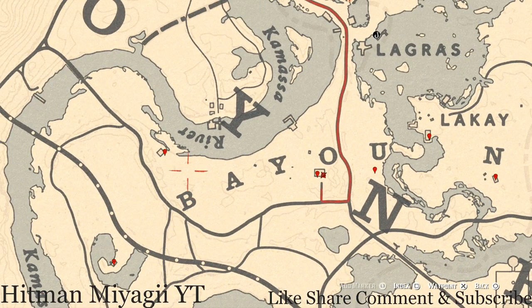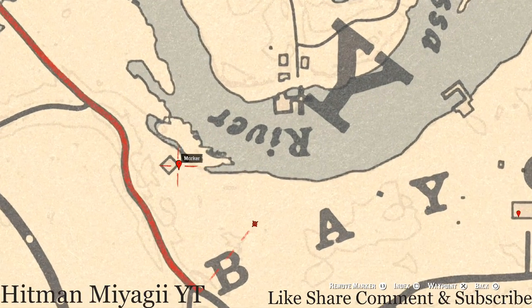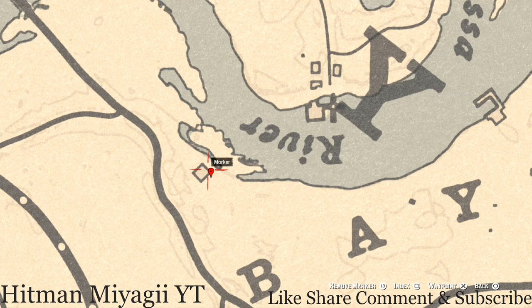There's a bird egg right about here if you want to look for it - it's an egret egg (E-G-R-E-T), in the tree. Shoot it down with a varmint rifle or a bow using a small game arrow. At our next marker at the back side of this moonshine shack, you should see a dig spot for a random arrowhead. You do not need your metal detector for this one but you do need your shovel - use your eagle eye to spot the indicator.